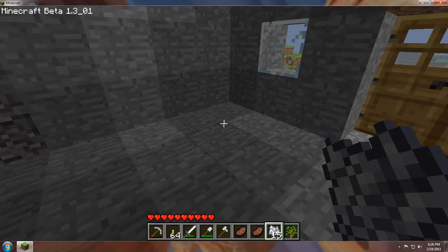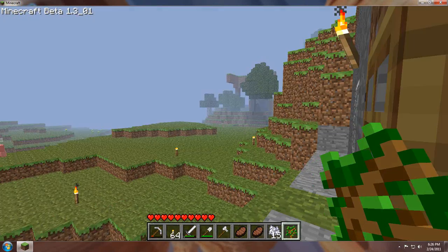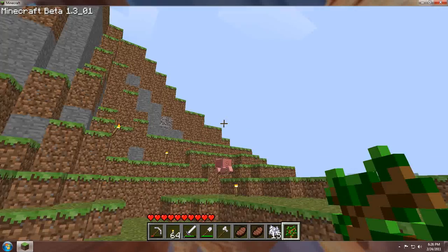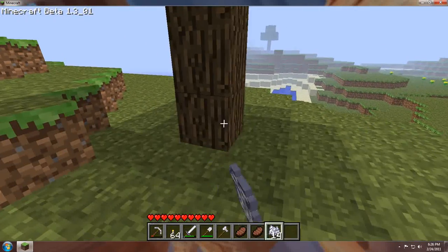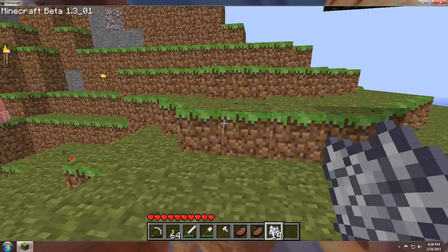Let's go plant this sapling really quick, because there's a creeper somewhere. I always have to check above my house — they always seem to like to fall. Okay, you plant it, use bone meal on it, get a tree. Simple as that.